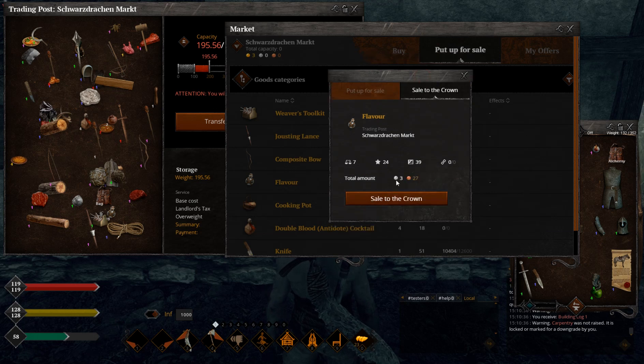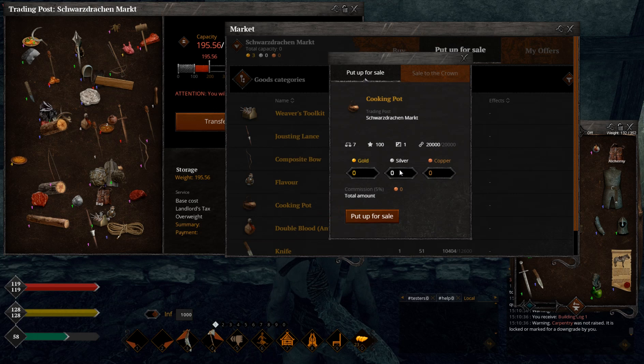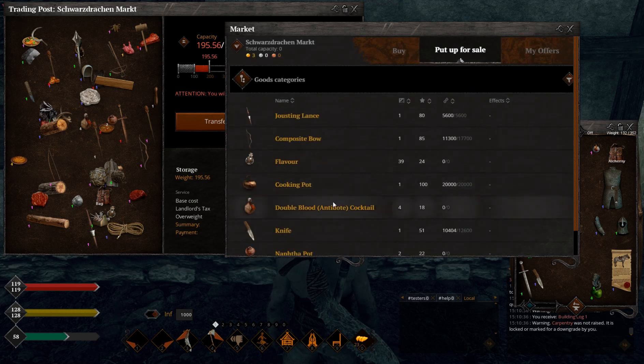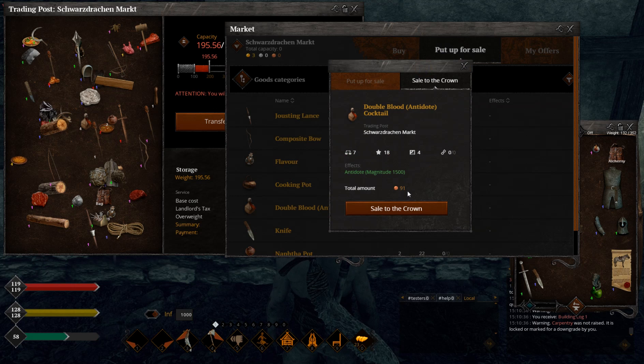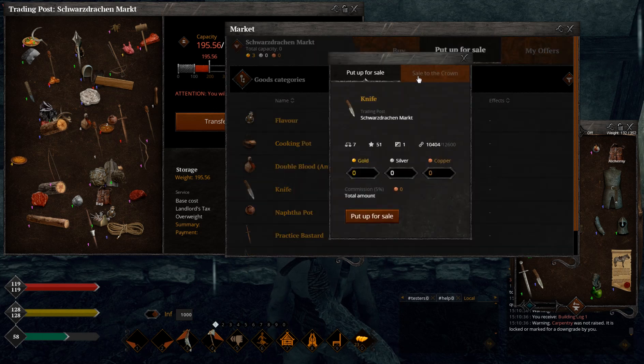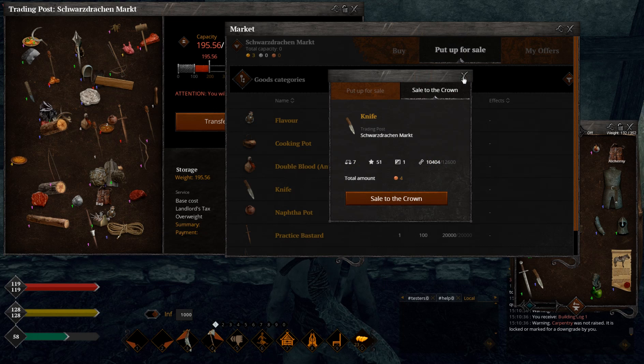I have 39 flavors - not really that expensive and quality is crappy too. Cooking pot, 100 quality, full durability, 63 copper: not worth it, pretty cheap. Antidote: pretty good, about 20 copper coins considering it's only 18 quality - you'd probably get two or three times more with higher quality. Knife, a simple iron tool: doesn't cost much at all for some reason.